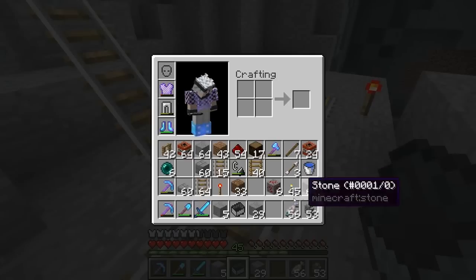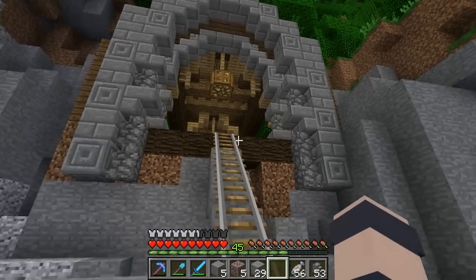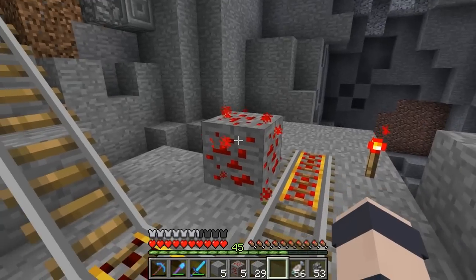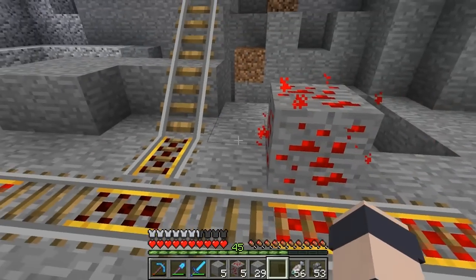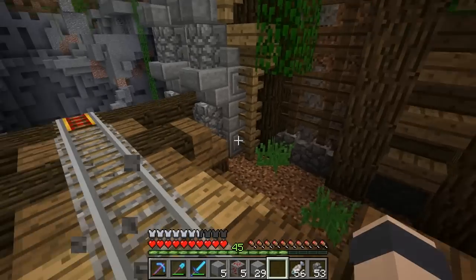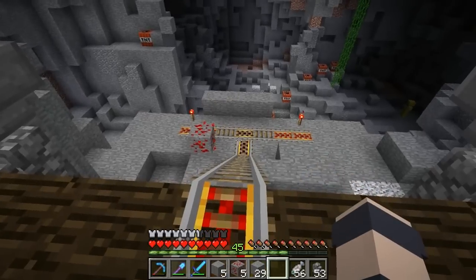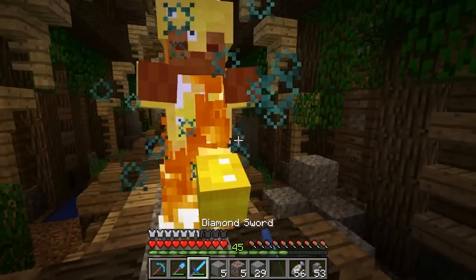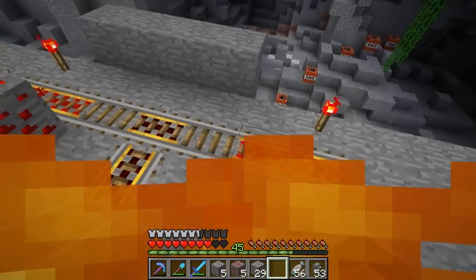Another way I was thinking is to use redstone and a BUD switch — as you're going by, if you right-click on the redstone ore it starts glowing, and a BUD switch detects that and switches the junction. But you'd have to catch it in time as you go by, otherwise you'll miss it, and you also have to figure out in your head which way the junction is going to switch. You'd probably get used to it, but I kind of like that first method — it's the easiest and cleanest way.